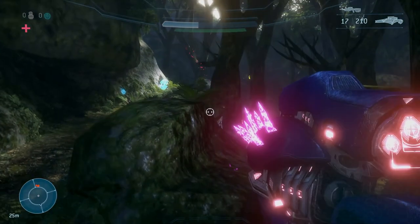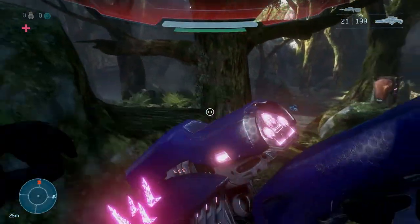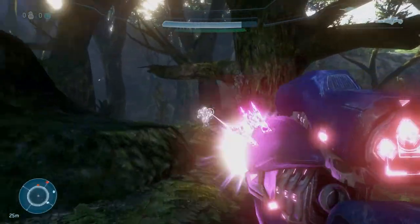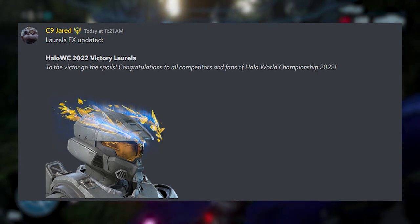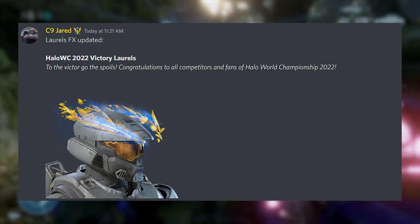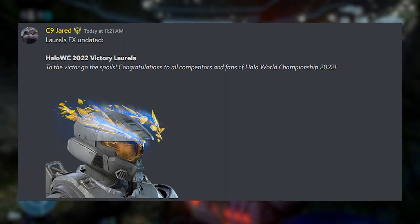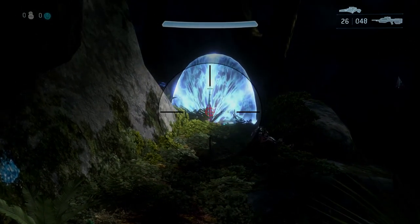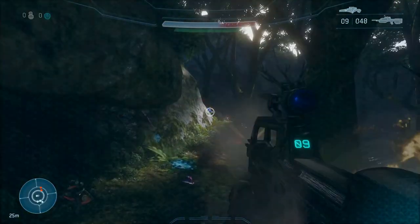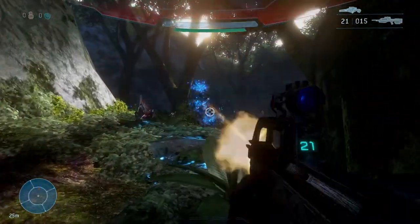On to the next armor coating — we got the On Track coating. I'm not sure if it's specifically an HCS coating but we'll throw it in here. It's a blue and white coating, not too bad. Next we got an armor effect — this one's been leaked for a while but now we have an idea of when it's going to arrive. These are called the Halo World Championship 2022 Victory Laurels. It's a pretty cool armor effect, and I think this one might actually be a Twitch drop for the World Championship.